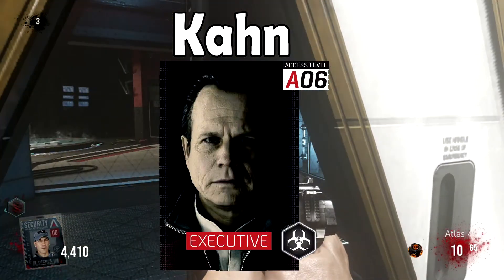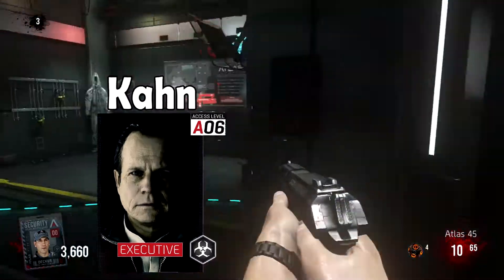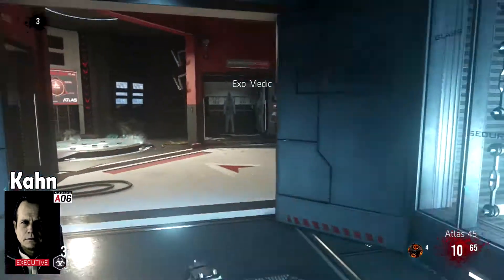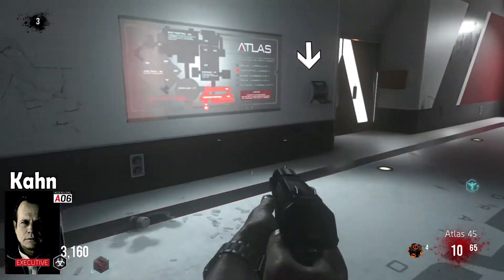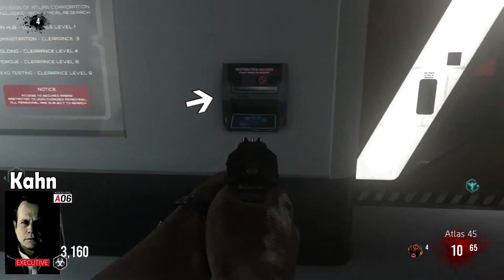If your character is Khan, you'll find your fingerprint scanner in the admin block next to the door that leads to the morgue. This is also the same room that has the MP11 and the decontamination station for infection rounds.